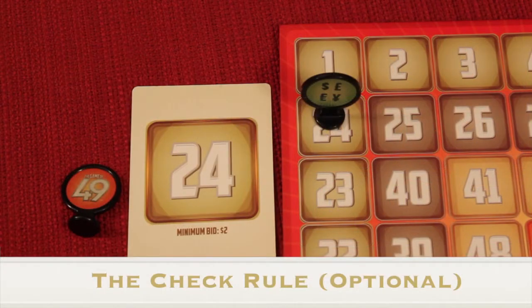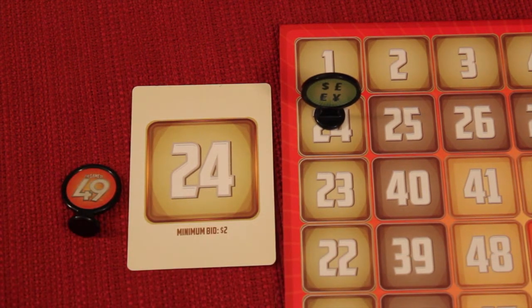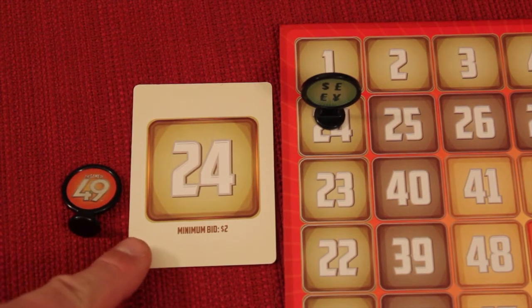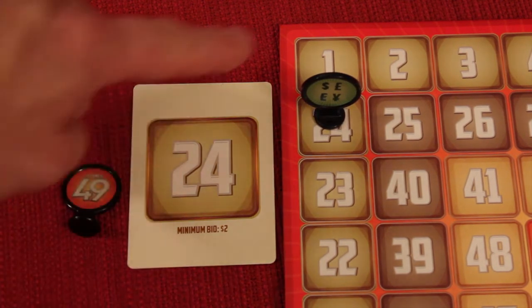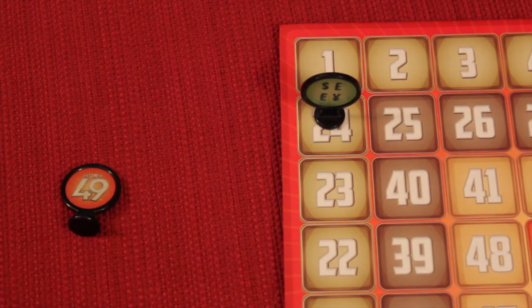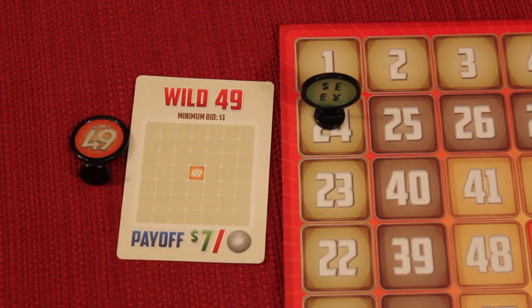An optional rule is the check rule. Instead of bidding or passing, the start player has a third option: check. Check is essentially a pass but you can get back in. If you check, it goes to the next player clockwise, who also has the same three options. If that player bids, it goes clockwise as normal, but players who checked can now come in and bid or pass. If everybody checks, it's treated as a universal pass — the card goes out of the game and a new one is drawn. If everybody checks on a wild payoff card, nobody wins it, but everybody still gets the payoff.